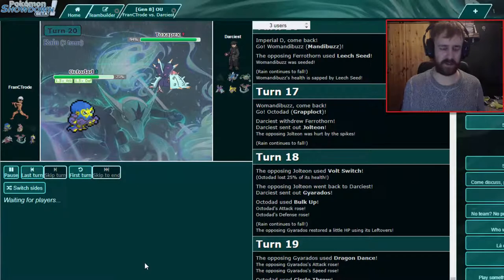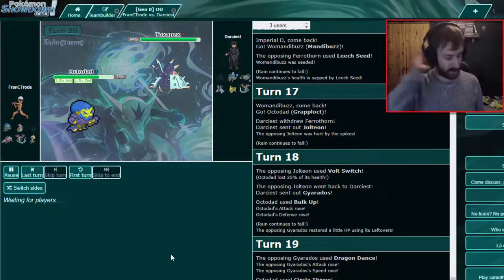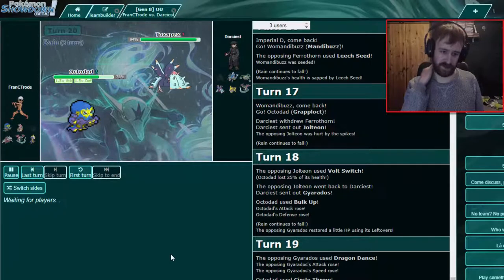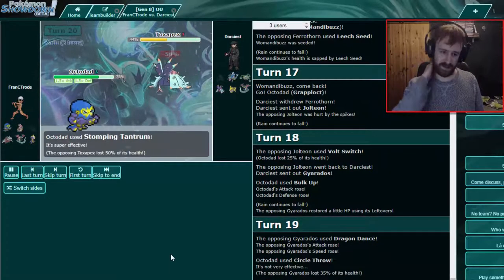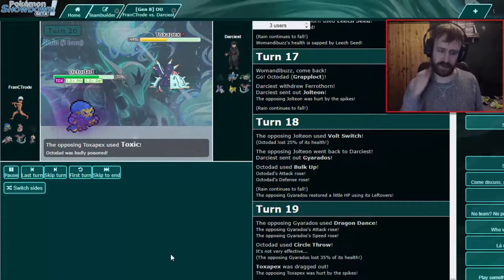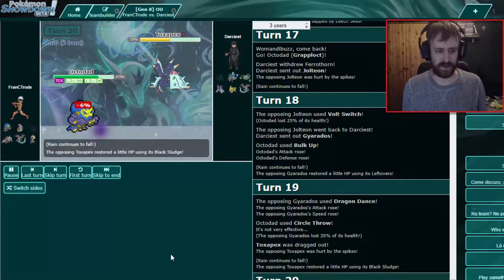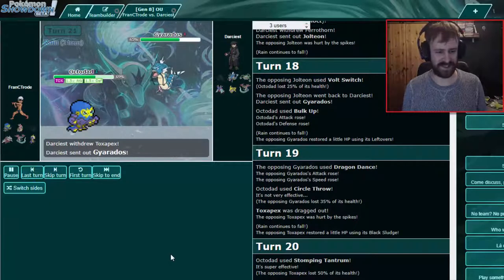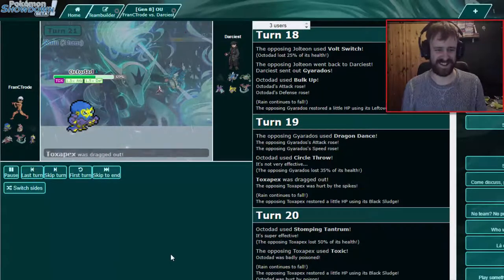He probably has Haze or something. I could Circle Throw again, or try to set up more if he doesn't have Haze. If he has Haze, Circle Throw is minus priority, so I'll go Stormy Tantrum for as much damage as possible. That's pretty good damage — fantastic! Now I'm tempted to Circle Throw. I would be too — let's do it! Nice, Gyarados is weak.